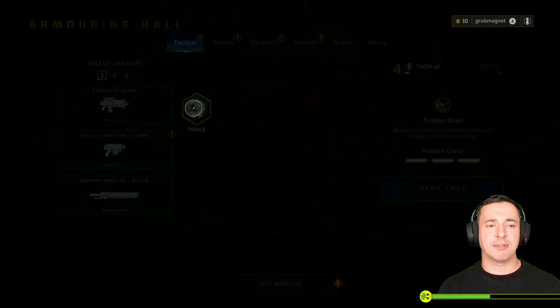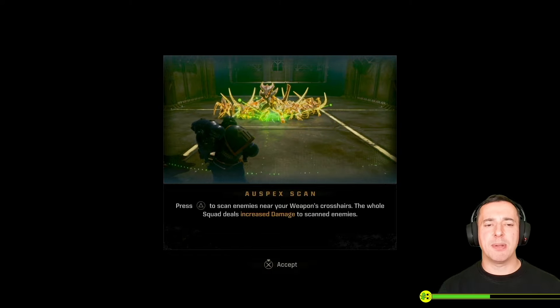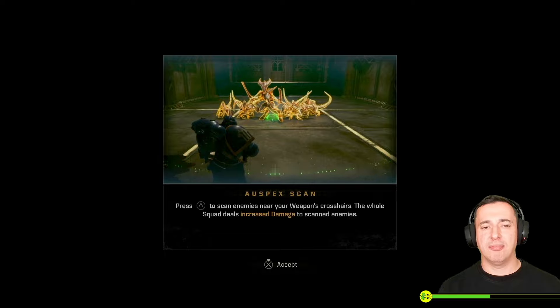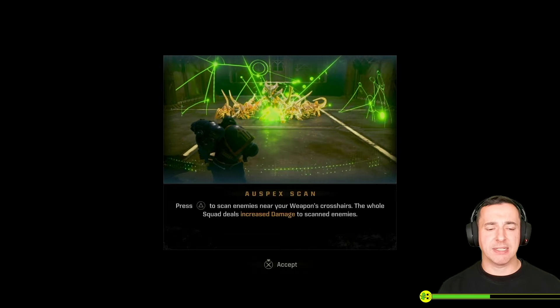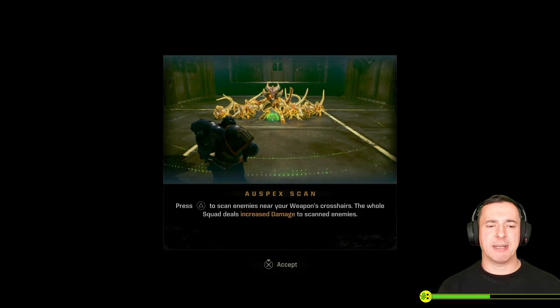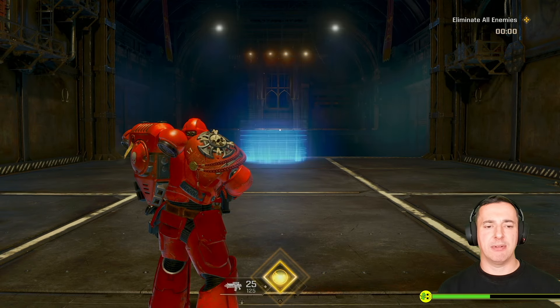I find the Trials area very useful for practicing parry. On Tactical, look at the first trial - it starts with just one enemy, which is quite a good one to parry against. It's a big enemy so it will knock you over, but you can practice parry without much threat, and it doesn't really matter whether you fail or not. You'll also learn a bit about the Omni-specs scanner here.